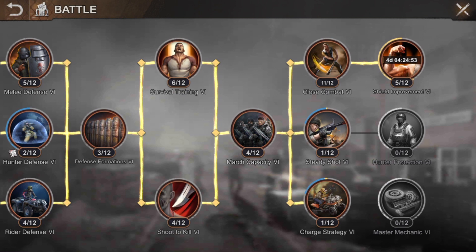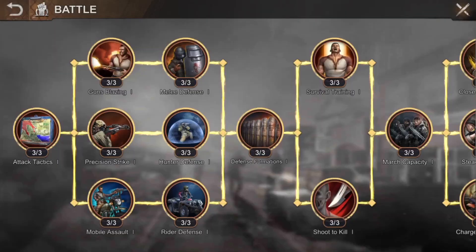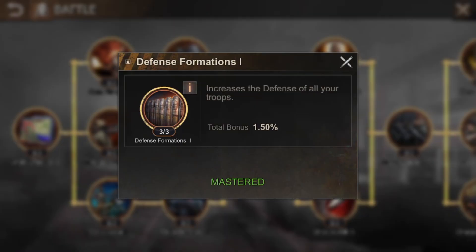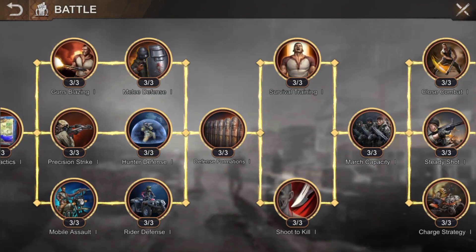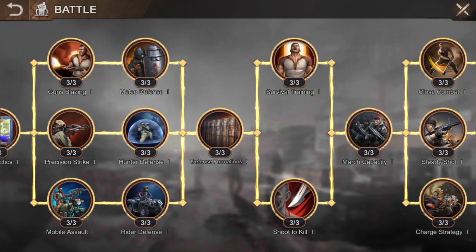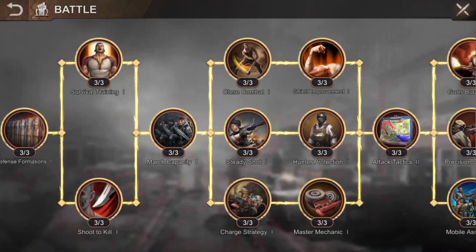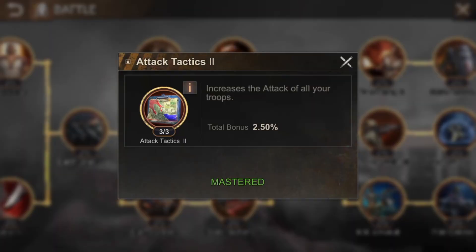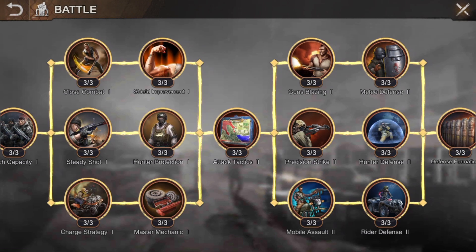In the battle research tree, prioritize from top to bottom: first Troop Attack, then Infantry, then Hunter, then keep training — and lastly Riders, because you need to do this to reach the next level. Then: Troop Health, then Lethality. Then do the same for March Capacity — Infantry, Troop Attack, Infantry, Hunter, then Rider. Just keep cycling through that order.